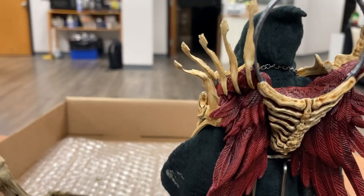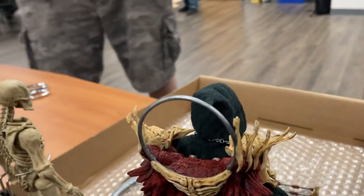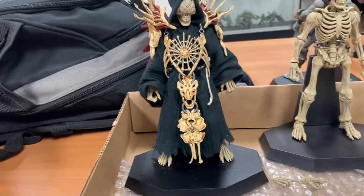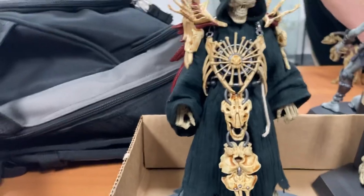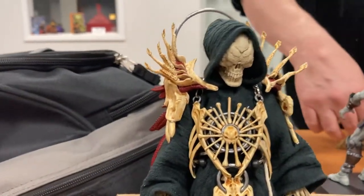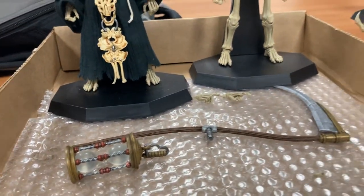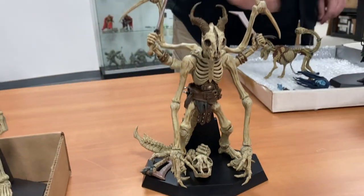This is a Grim Reaper type character. He's got an ornamental, feathery something on his back, a halo, and then in the front he's got bones — pelvic bones and different kinds of bones down the front — and a soft goods robe. He's obviously a supernatural being or a seer of some sort. It looks like there's bony growth over his eyes. I can't wait to hear more about these characters. The army of Necronominus is going to be a force to be reckoned with.